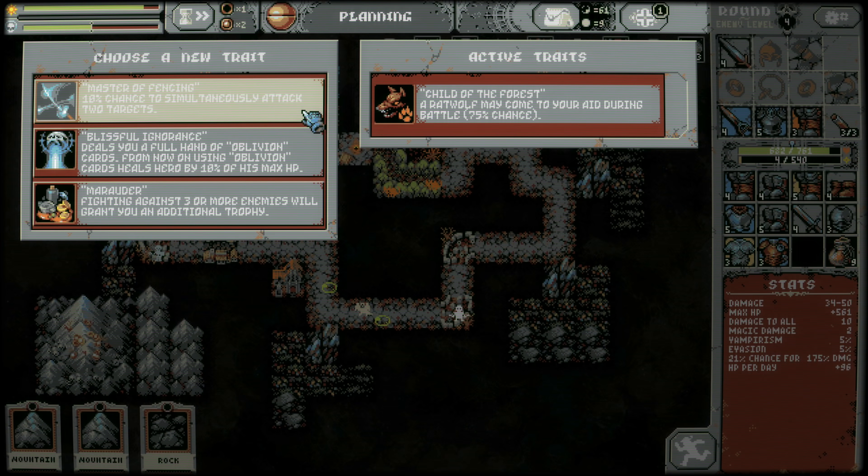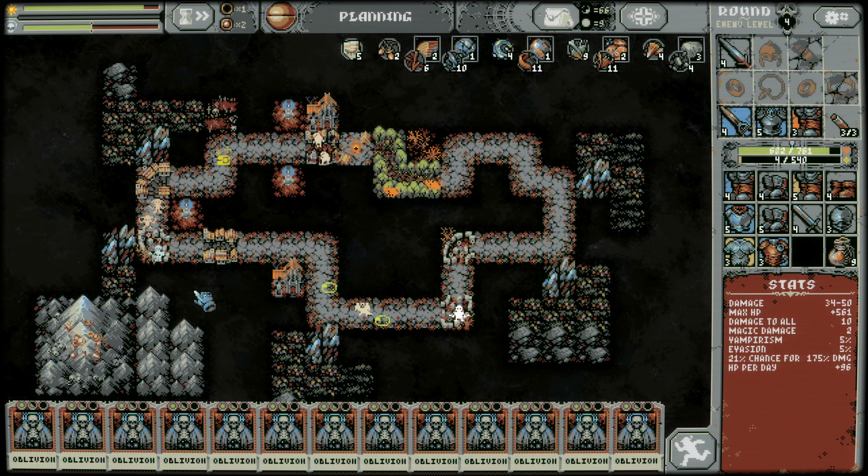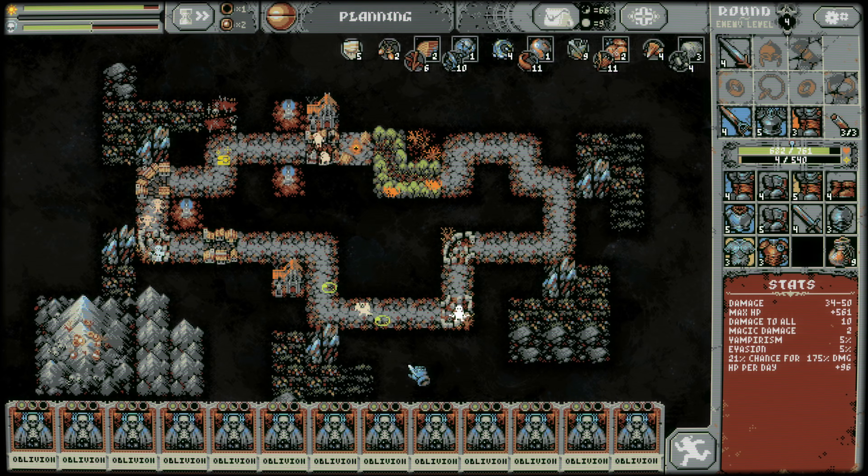10% chance to simultaneously attack two targets — not bad. Blissful Ignorance deals you a full hand of oblivion cards; from now on, using oblivion cards heals the hero by 10% of max HP. Or Marauder — fighting against three or more enemies grants an additional trophy. I think I take Blissful Ignorance — we ditch this, get a full hand of these. Some will fall off, but as I use them other cards push in, and we can get big heals too. Too bad you can't play a card in that screen.